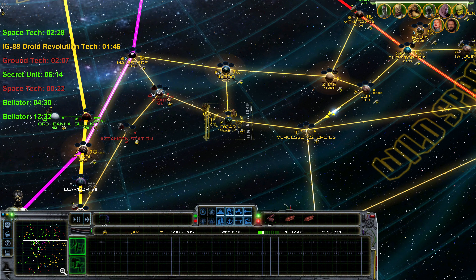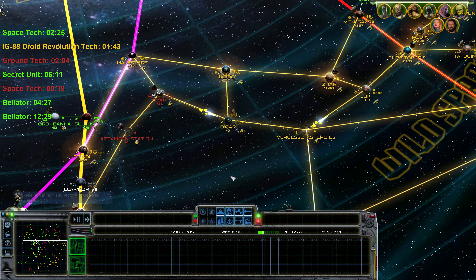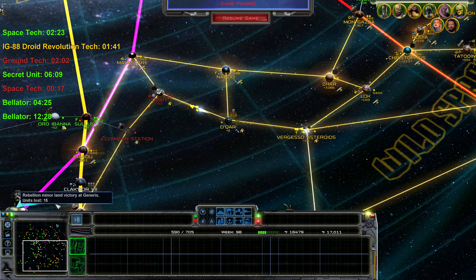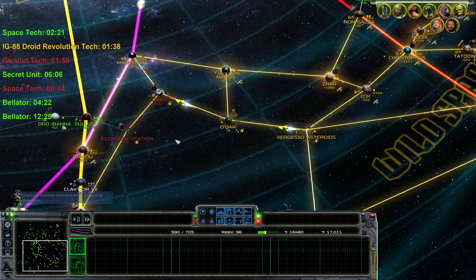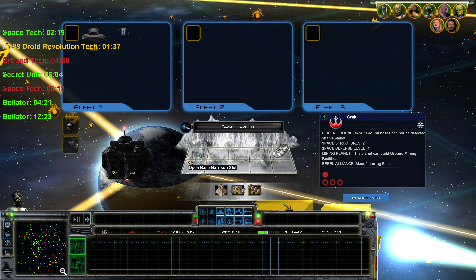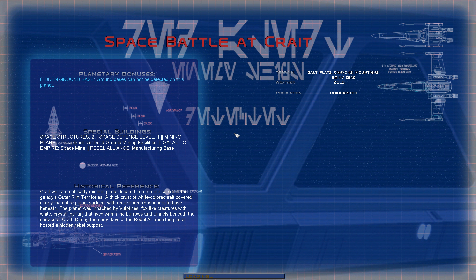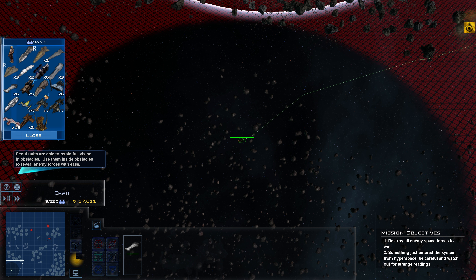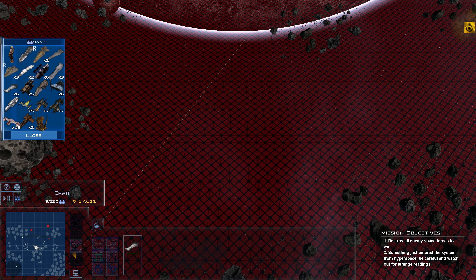Space battle of Crete, and then we'll do the ground battle of Crete right after. Holy moly — look at that battle. The rebels are facing the empire right now. 15 years and it's lost. Look at the rebels fighting the empire — they just lost 15 things. Still got that trusty CR-95 in front, probably going to have to replace it soon. I don't even know what I would replace it with — maybe T-wings. This should be a pretty easy battle. A lot of asteroids here on Crete. Something just entered the system from hyperspace — be careful and watch out for strange readings. That's that little galaxy station.